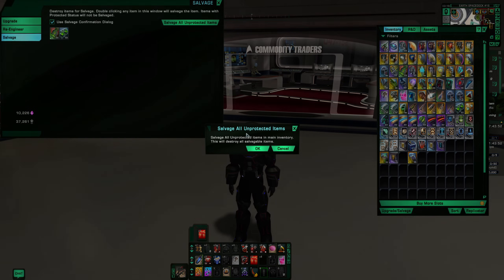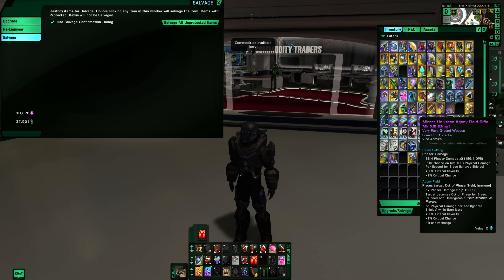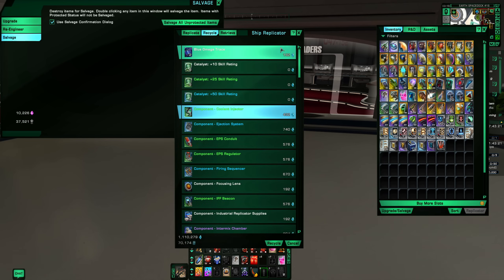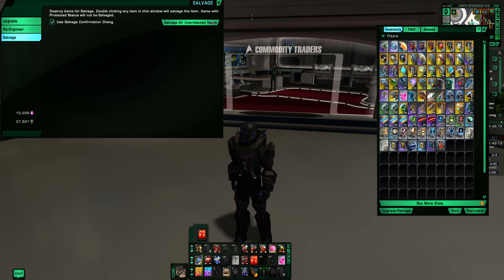I'm going to turn on protection for these items, then click 'salvage all' — and yes, I want to do that — and that's going to give us some salvage. This is also nice even if you don't care about salvage or EC and just want to delete a whole bunch of stuff, because you can get it all done in a couple of clicks. Generally, if I don't care about any of those things, I'll normally just use the replicator — keep what I want at the top, go to recycle, and just spam the recycle button from the bottom up to get rid of it quickly.